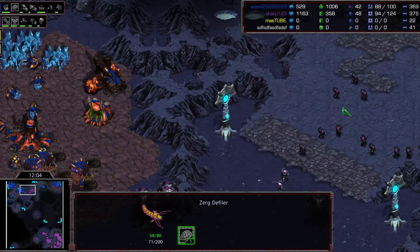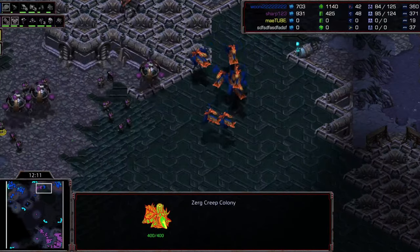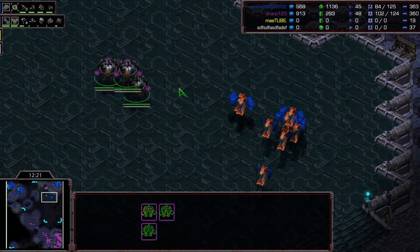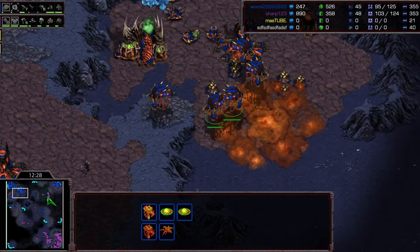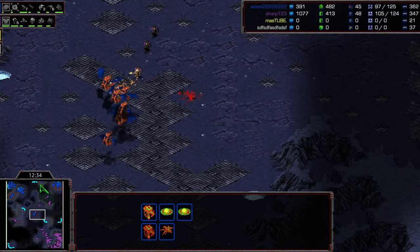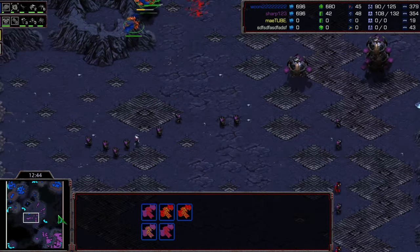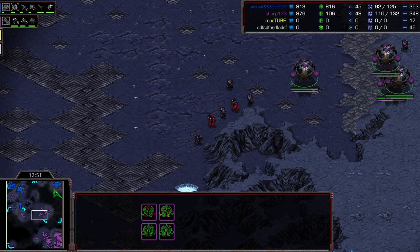That was a big save - the lurkers in the top right popping through the nydus to save the base is a huge moment for Queen. But instantly Sharp rotates and heads up to that base. An irradiate is wasted on a muta - I don't know if that's the right choice. It might be better to save irradiates for defilers and lurkers right now, because you're so close to breaking through. One or two well-placed irradiates on the right lurker or defiler could actually flip this game.